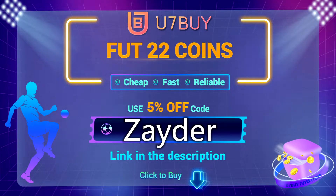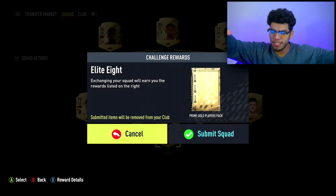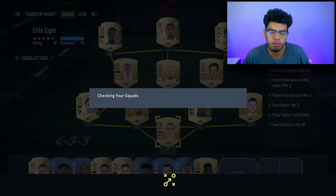FIFA 22 is finally here. For any Ultimate Team coins, make sure you check out and use the link in the description below - use my code ZADER at checkout for 5% off. Welcome back to another episode of the RTG, the Broke Student RTG.